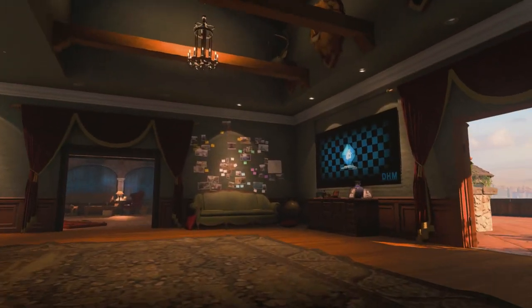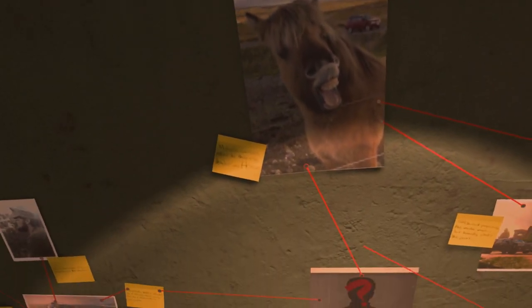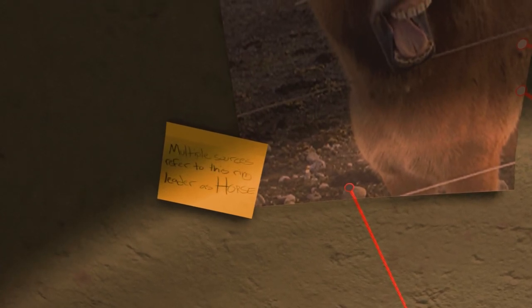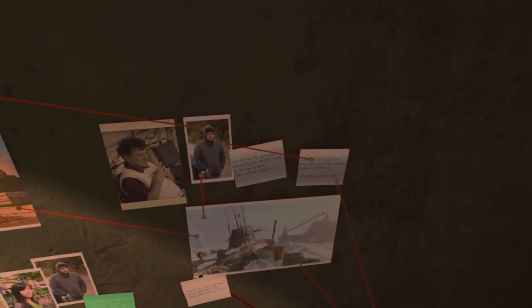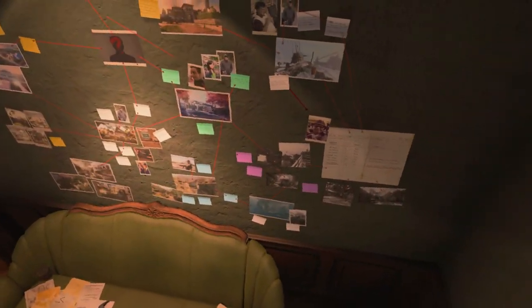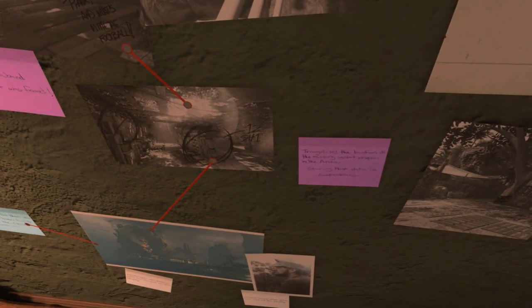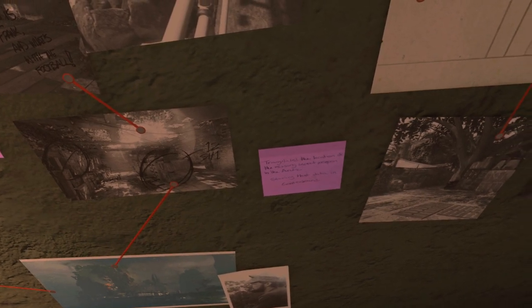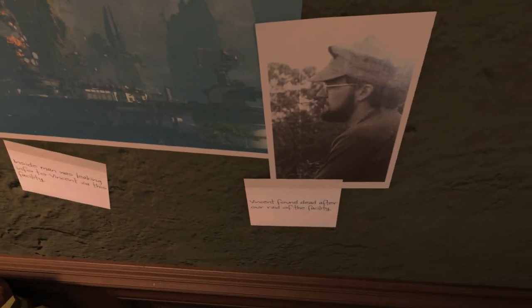Within BO4, to get started — if you go to this room on Hacienda, I think it's the sea spawn of Domination, run up the stairs and look to the right, you will see a board with lots of postcards and post-it notes. I was going through them, translating them myself. It links to maps like Icebreaker, Contraband, Jungle, Stronghold on BO3, Empire, and Hunted — which made me wonder why those maps for no reason.